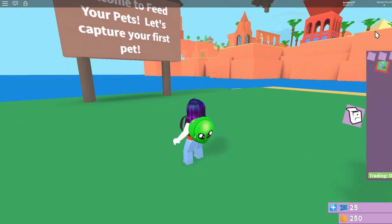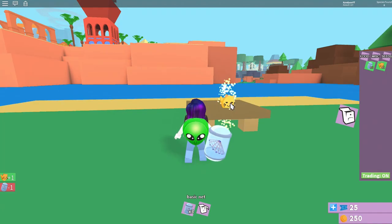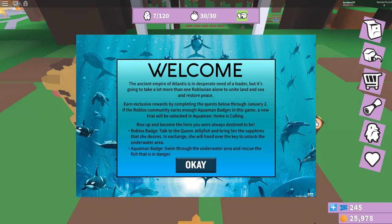Once you load up the Feed Your Pets game, just equip your net and capture any pet so you can get to the main area. Once you get to the main area, the first part of the quest is to talk to the Queen Jellyfish and bring her enough sapphires to unlock the underwater area.